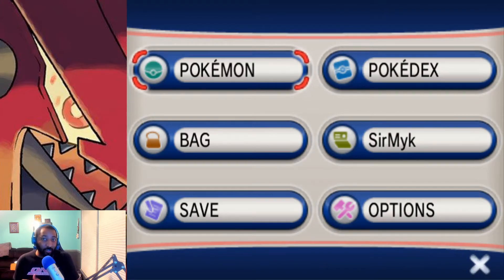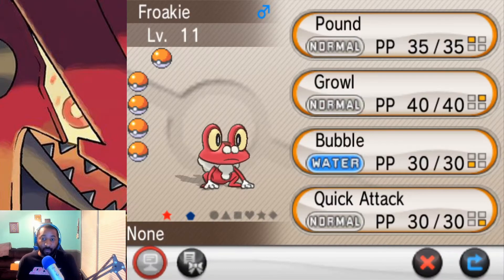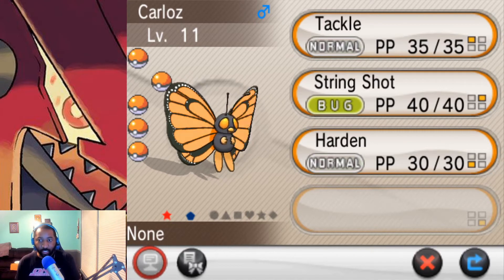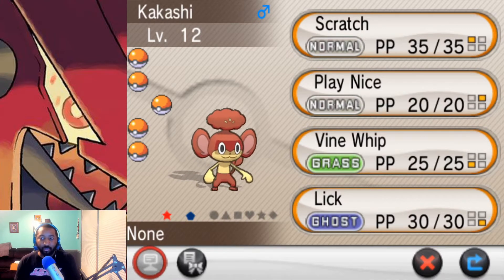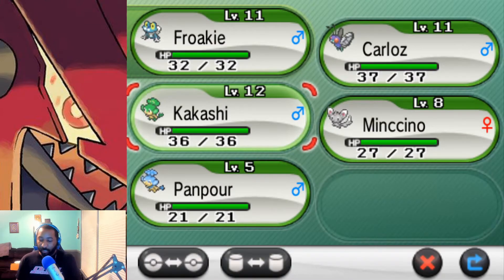What I'm gonna do right now is a quick team recap of the mons we do have. First up, we have Froakie — this is our starter. I'll change the name later. Moves: Pound, Growl, Bubble, and Quick Attack. Next up, we have Carlos the Butterfree, who evolved super early at level 10 — moves: Tackle, String Shot, and Harden. And then the last person on the team is Kakashi the Pansage — the grass type one — with Scratch, Play Nice, Bind, Whip, and Lick.